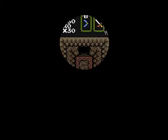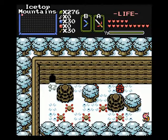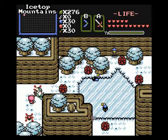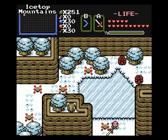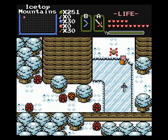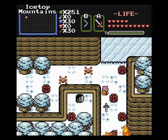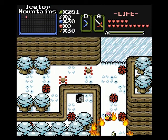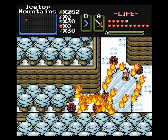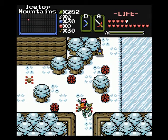Alright guys, today in Legend of Emirates 2, we're gonna go ahead and get the next mini-dungeon done, and then get into Level 7. Welcome back to the last part of Legend of Emirates 2 — this is Part 12. In the last part, we cleared Level 6 and got myself the Red Ring. Anyway, let's just continue.